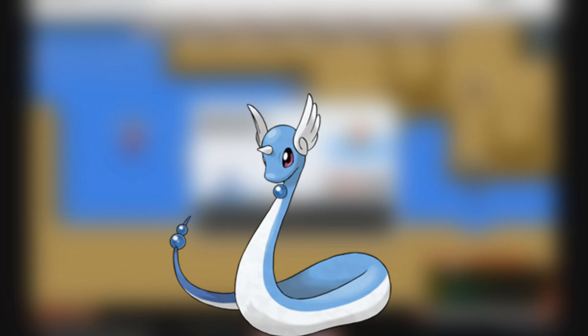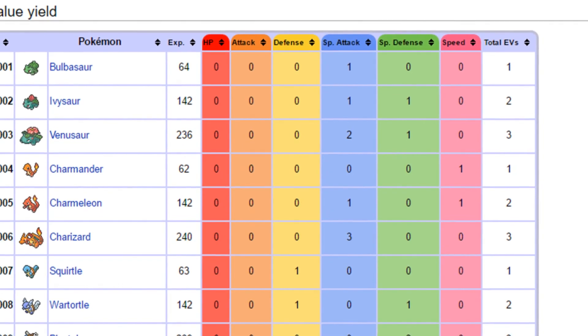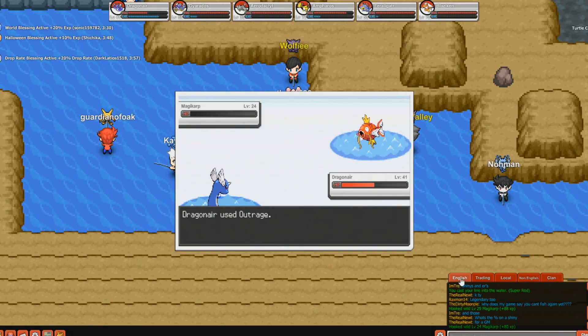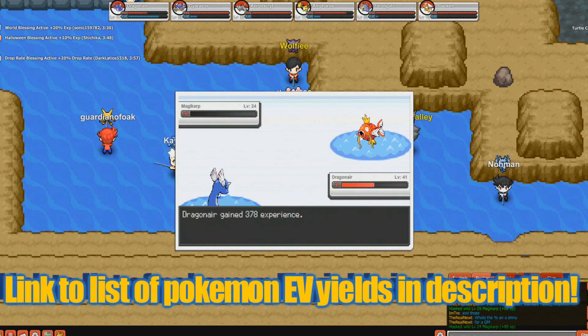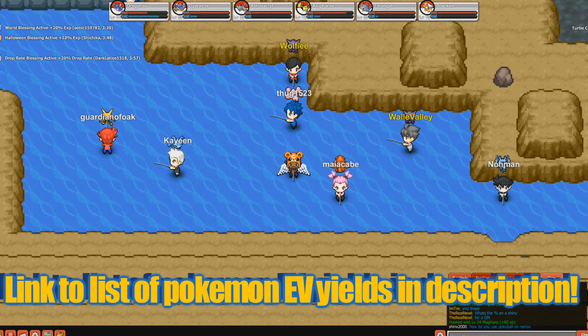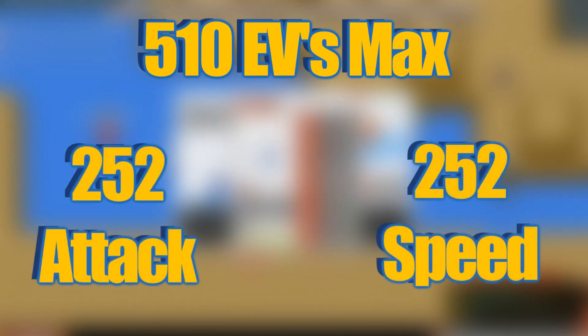Now after you've found a Pokemon with good IVs and a decent nature, it's time for you to start training those EVs. EVs or effort values are the actual training of the Pokemon — each Pokemon has a set effort value that it's going to give you every time you faint it in a battle. For example, you will see me here training this Dragonair against a Magikarp, because every time a Magikarp gets fainted my Dragonair gains 1 speed EV. You can only have up to 510 EVs on your Pokemon, but each stat can only hold 252. Since I want to train a Pokemon in attack and speed, I'm going to put 252 in attack and 252 in speed.